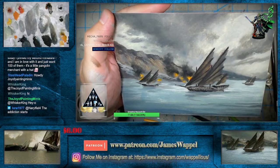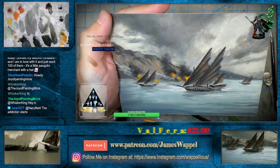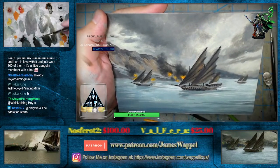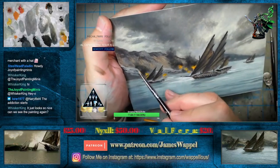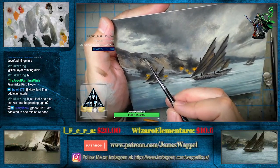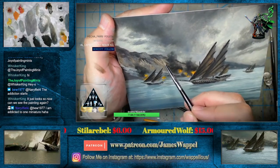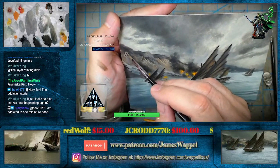Today I printed the second miniature and I'm in love with it — I just want a hundred of them. That's a Pangolin merchant with a hat. Naryfield, I'm glad that's been working out for you. Maybe next week I might be able to finally get the printer going again. The new printer — the old one, I'm just going to give up on that for right now. I'm not even going to bother looking to see if it's the screen, because we know it's the screen. Because color screens are just pretty much designed to fail.